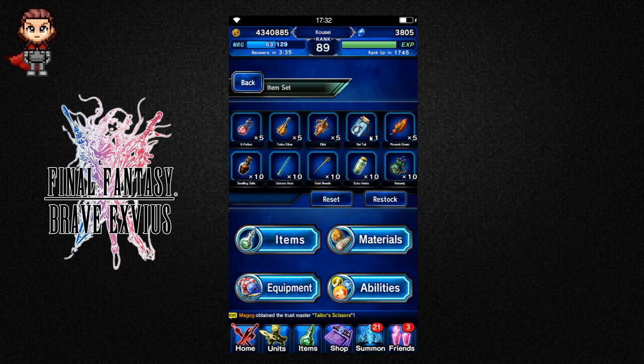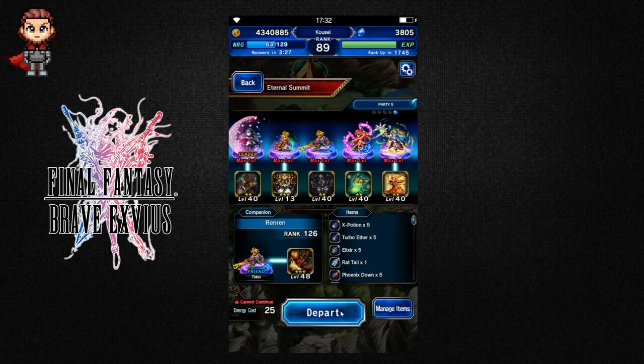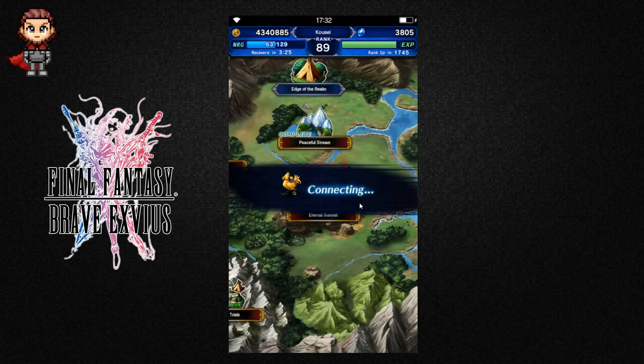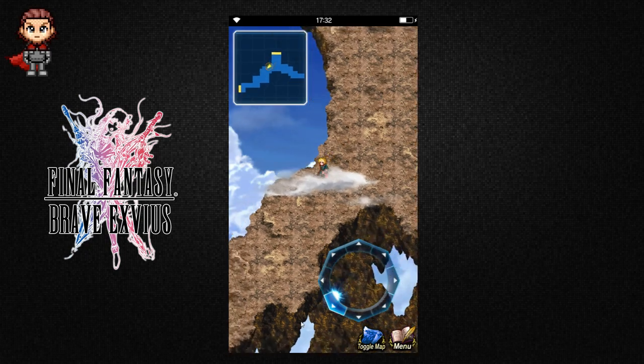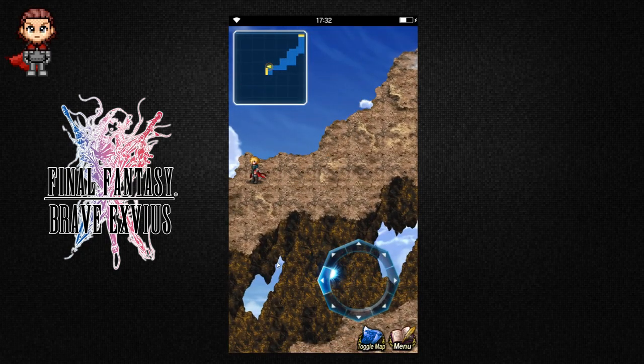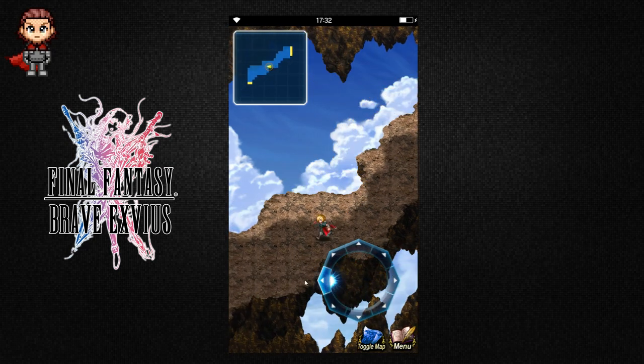If you do not have rat tails on for this, you cannot — you actually have to have it in your item inventory. If you don't put it in your item inventory, you cannot walk up and get the fight to start. Also, because this is a weird exploration thing, I'm going to kind of cheese the system and go backwards and go get me some LB before we start this fight.